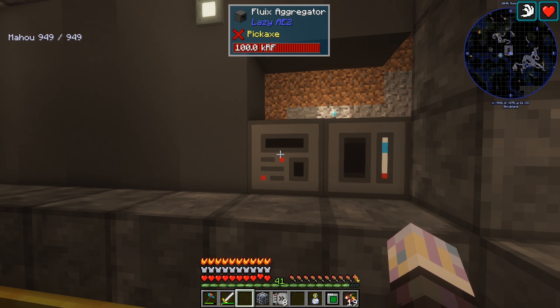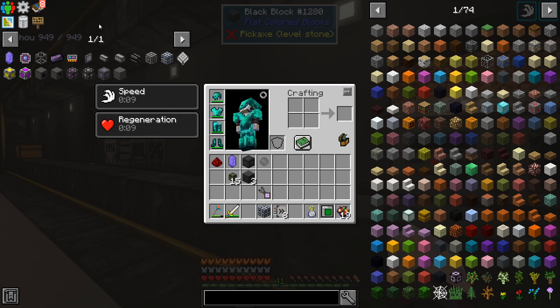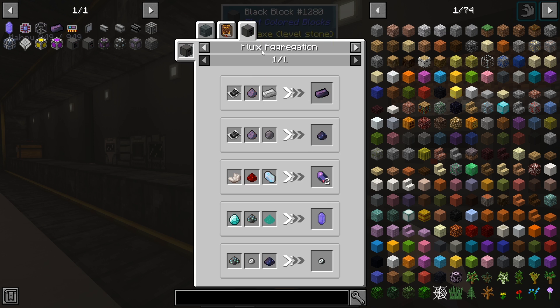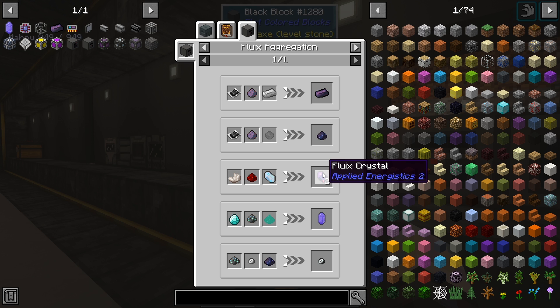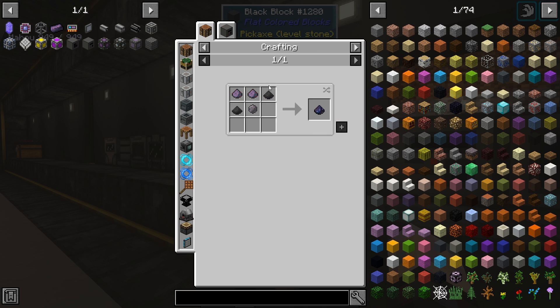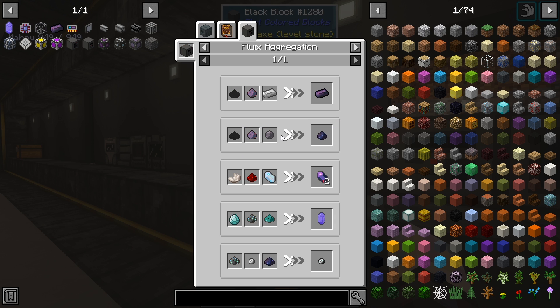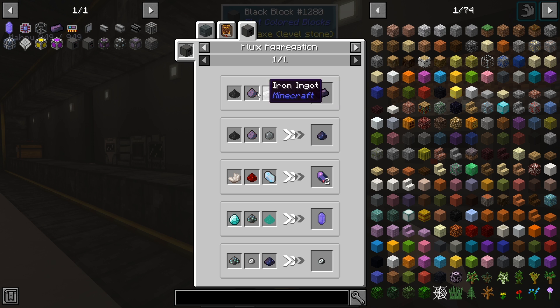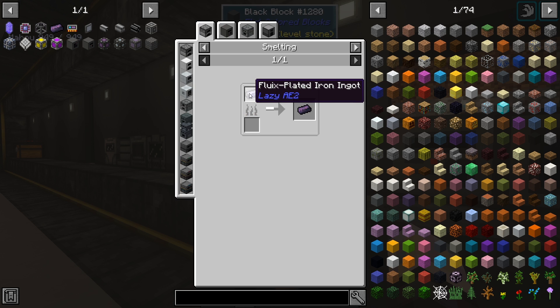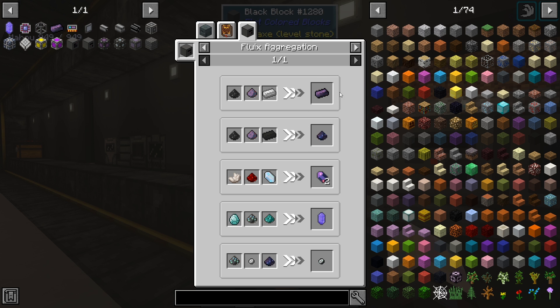I also added this machine here — it is the Fluix Aggregator. It's from Lazy AE2 and it's really useful. It's going to give us recipes for mostly the materials from the mod itself, but also adds one for the Fluix Crystals, which is really nice because you can make them really easy. My main one was for the Fluix Steel and the Carbonic. Before that was costing more — it was two, two and one. Here it's just one, one and one. So way cheaper. You can also skip the process of making the Fluix Steel itself in the machine, because usually we had to smelt that down previously and that skips that step. So it's a really good machine all around.